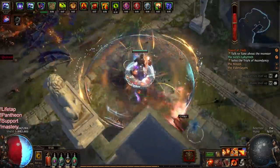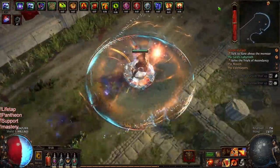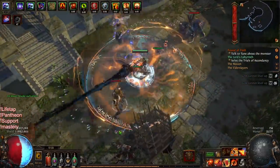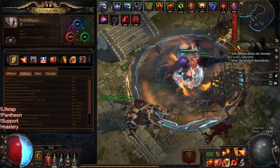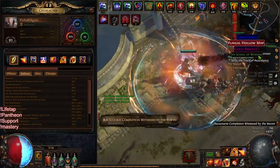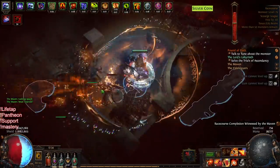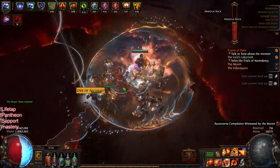We're still pretty tanky — we die occasionally but we're really tanky. 6.7k Molten Shell with 5.5k life and 2.6k ES. Our armor isn't crazy right now but it's pretty good — around 30k armor with buffs, and like 22k standing still without buffs. That can go up with better gear.